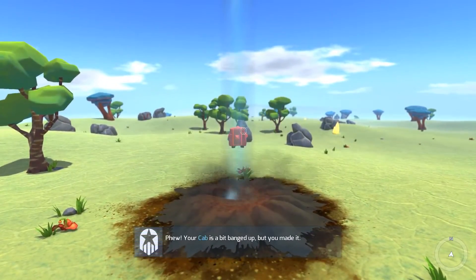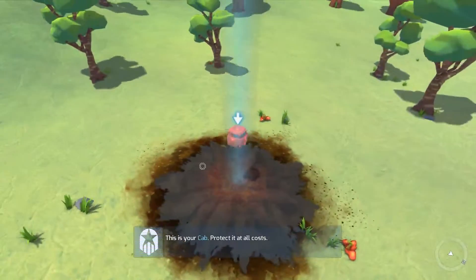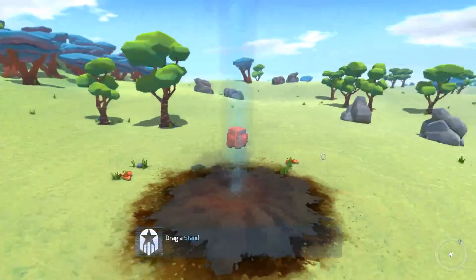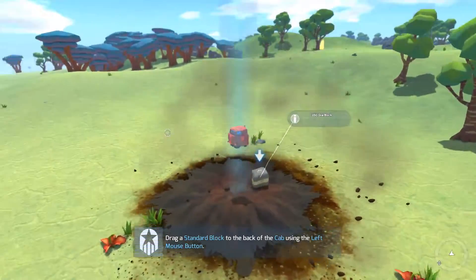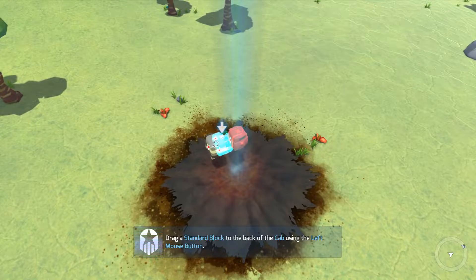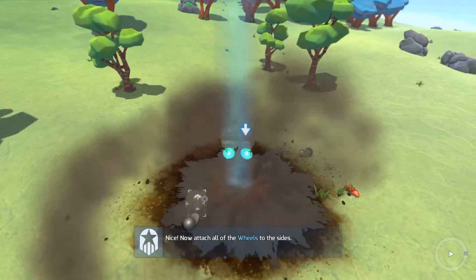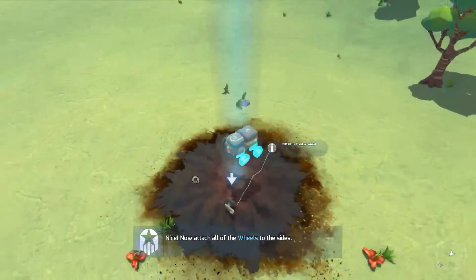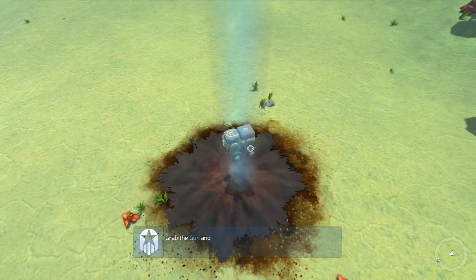So this is our - it's called the cab. Wow, look at this, it looks so much better now. So it gave me a block - as you can see, you can place this here. It's like Legos, really. Now it gave me wheels - it attaches here, and this one over here.